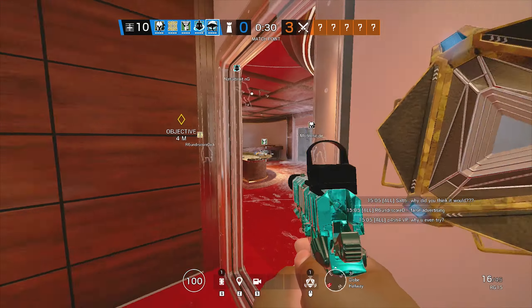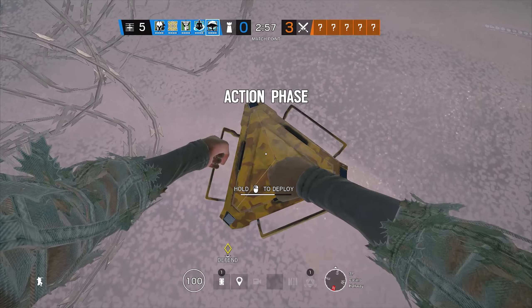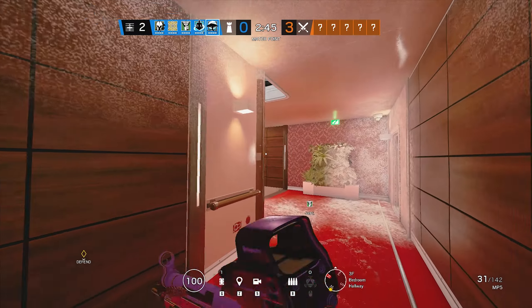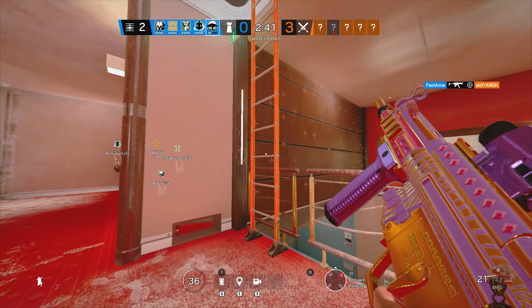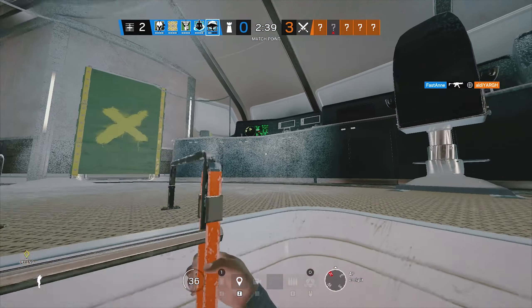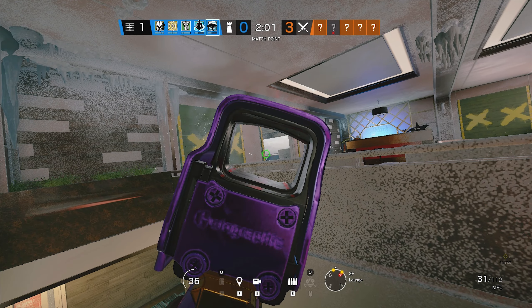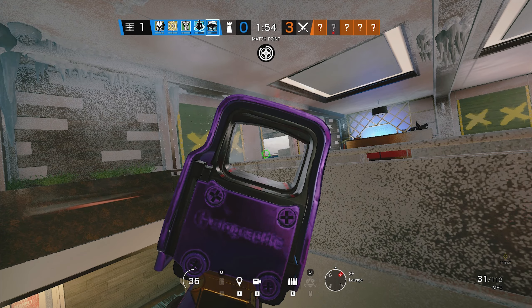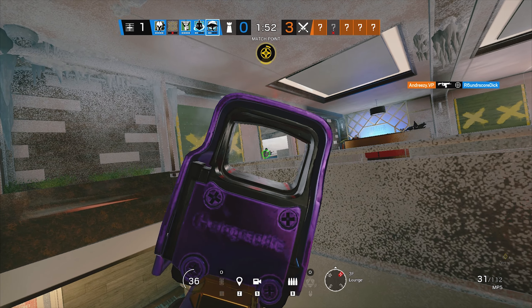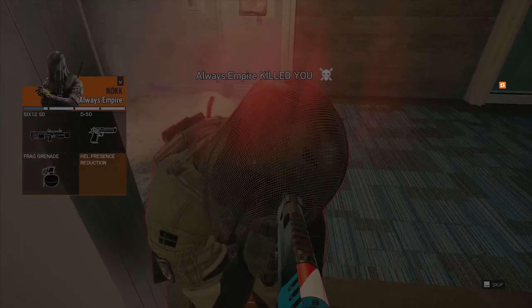Melusi is a really good operator to make it harder for attackers to push a certain area. We all know the whoop whoop sound and screen shake effect that Melusi brings. We have to keep in mind that Melusi's Banshee will get a rework somewhere in year 6. This rework will mean that once an attacker is in the activation radius of the Banshee, the attacker can shoot the Banshee to destroy it. This means we'll have to be smarter when placing Banshees — some of these placements will be out of sight and some won't.